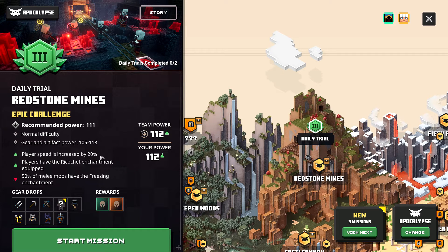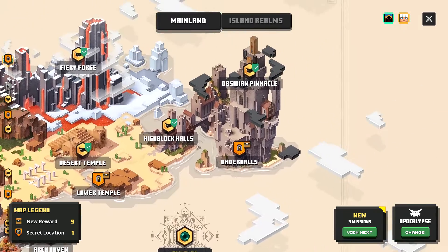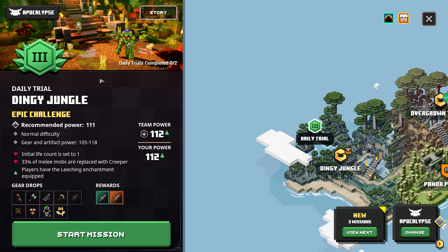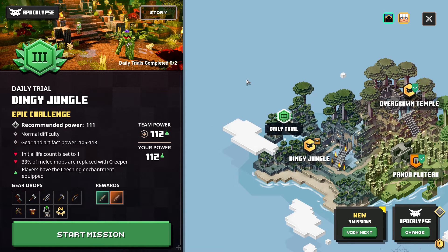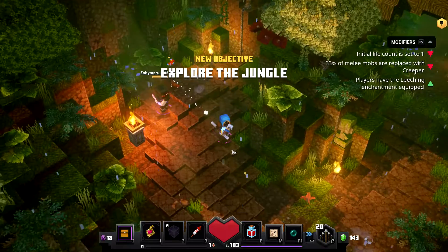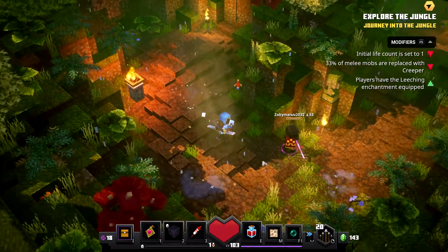Each trial shows its rewards — rare armor and unique armor — and has unique modifiers. This one has player speed increased by 20%, players have the ricochet enchantment equipped, and 50% of melee mobs have the freezing enchantment. Another trial in the DV jungle is level three with initial life count set to one and 33% of mobs replaced with creepers, but we also have the leeching enchantment and can get up to 118 gear. I kind of want to try it.